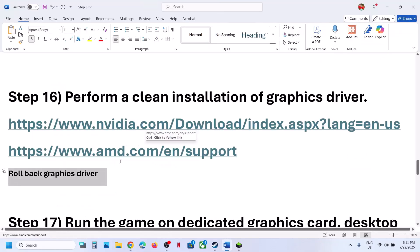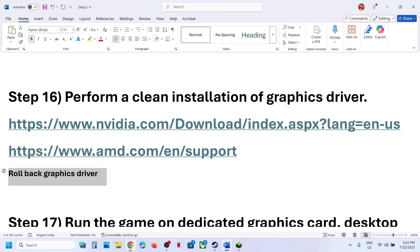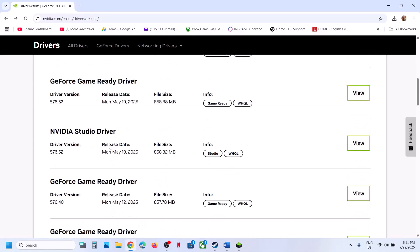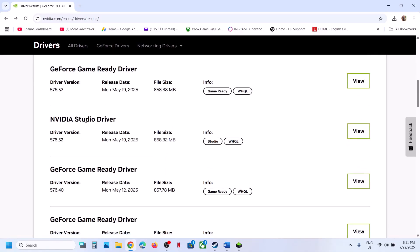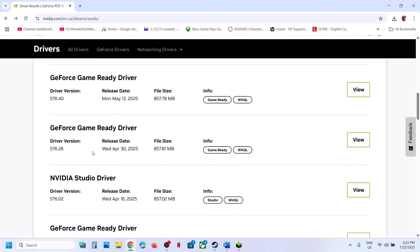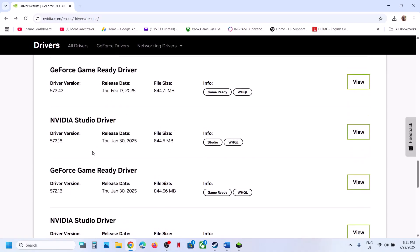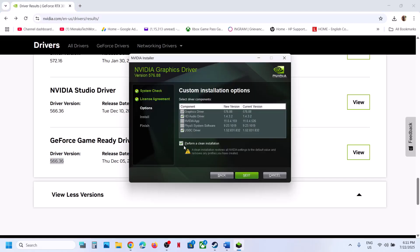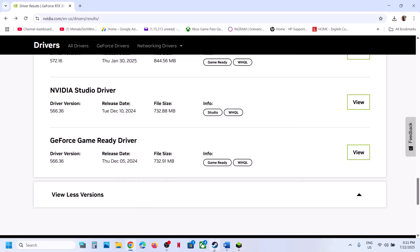If the latest driver is not working, you can roll back to a previous version. On the NVIDIA driver page, click View Previous Versions and try an older driver — for example, 566.36. When installing, make sure you check Perform a Clean Installation, click Next, restart your computer, and then launch the game.